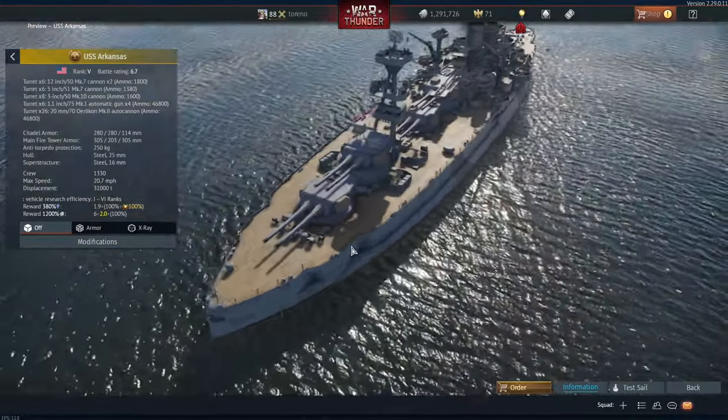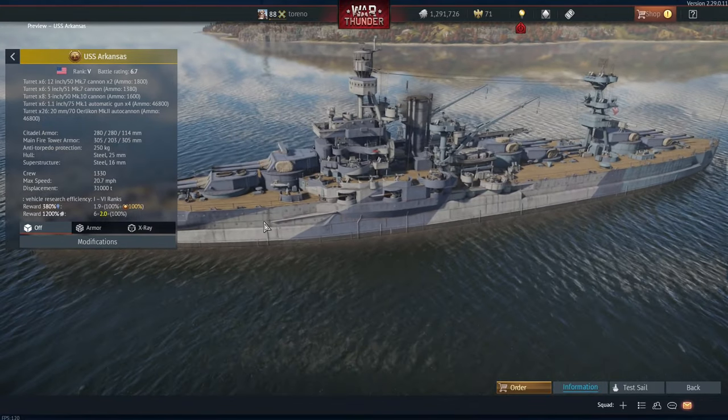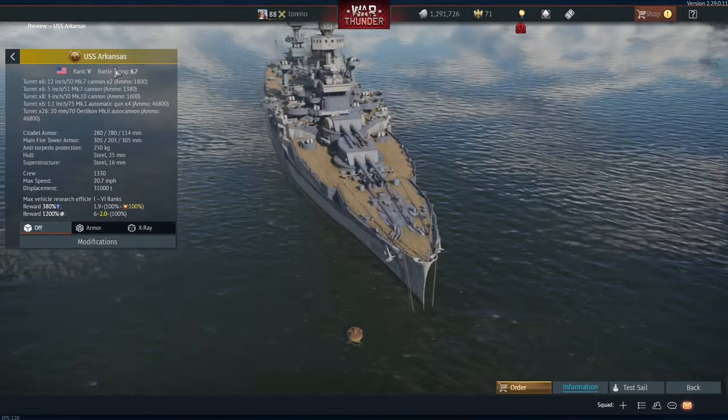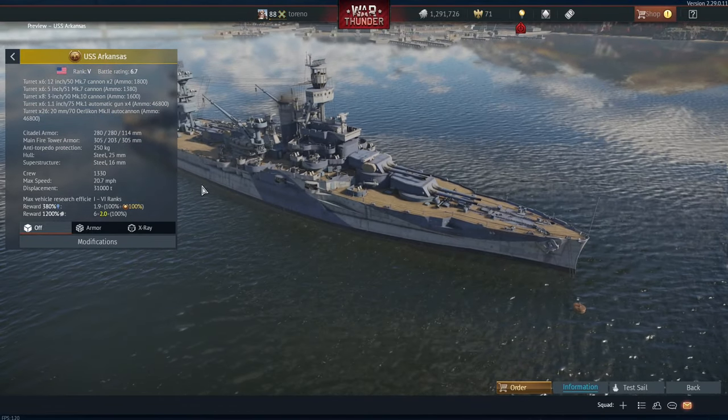Hello everybody, Torano here, and today we're taking a look at another US battleship coming in the Sons of Attila update — that is the USS Arkansas, which is the sister ship of the already in-game USS Wyoming.